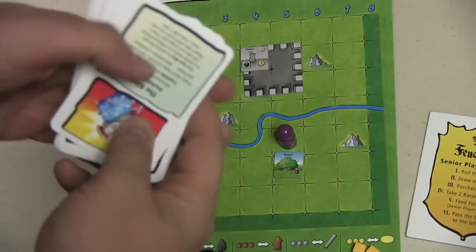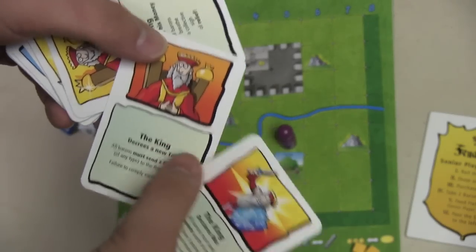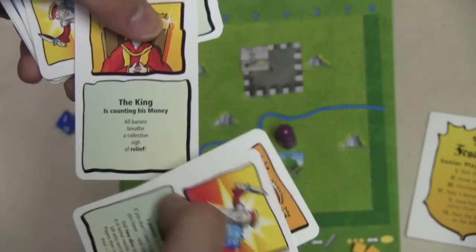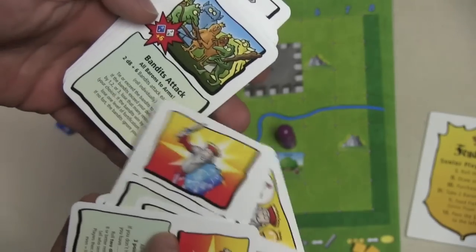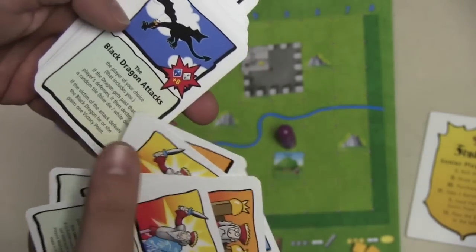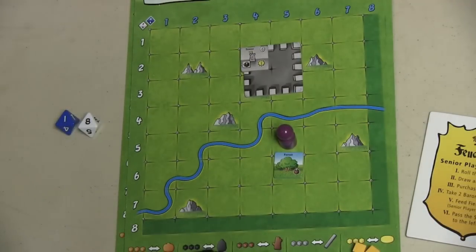These event cards can trigger all sorts of things: the king declares war, the king decrees a new tax, the king is counting his money. Usually there's something to do with the king — not always. Sometimes there are bandits attacking, or a black dragon attack. But usually the king wants money. So everyone deals with that event.